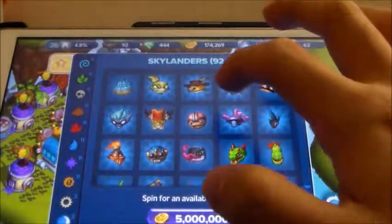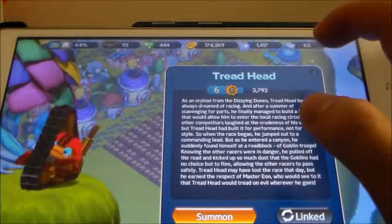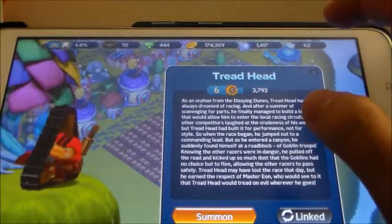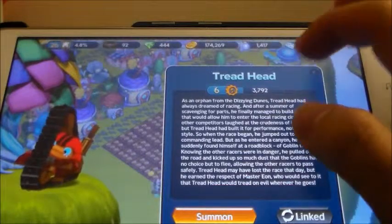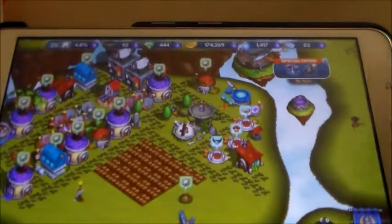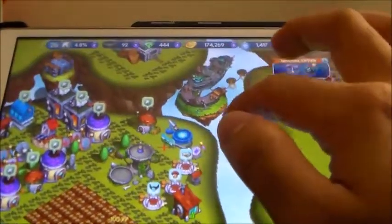Next up we got Treadhead. He can drive around that vehicle, leaving behind exhaust, wheeling into enemies, and spinning into them.